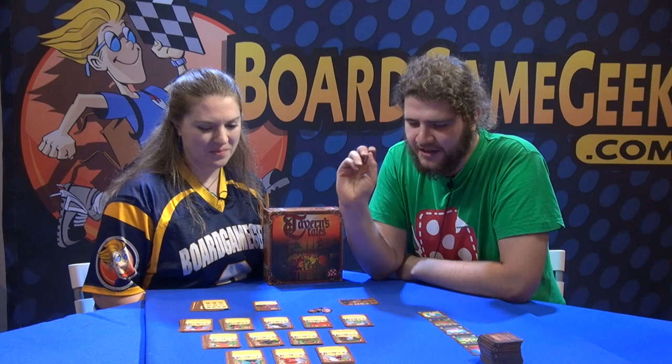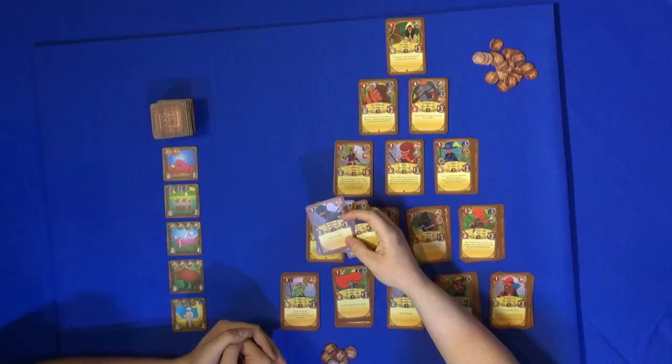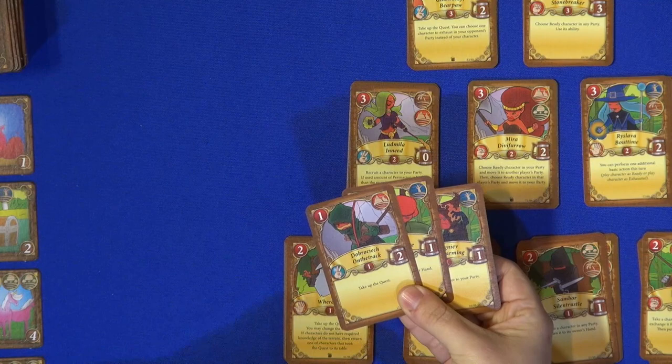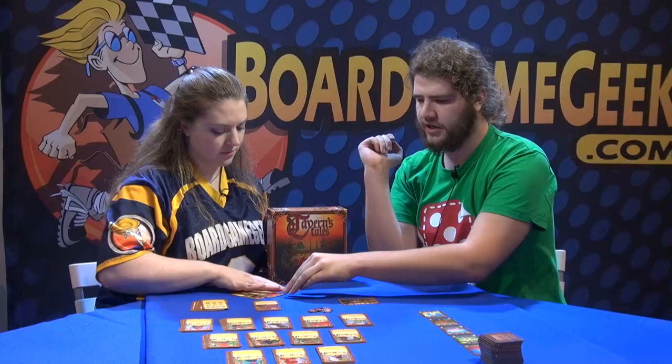In this game, each player gets a set of starting cards. For the basic variant of the game, this is these three cards. It's like deck building without a deck. The players will buy heroes from this pyramid, with costs depicted there, and go on a quest. The main feature of the game is playing cards, of course.